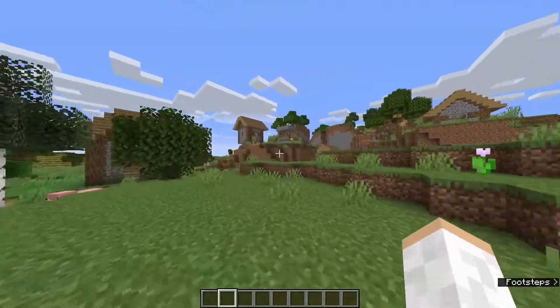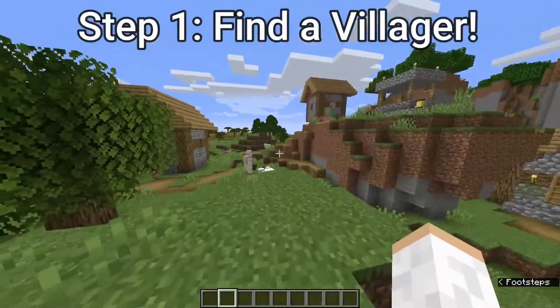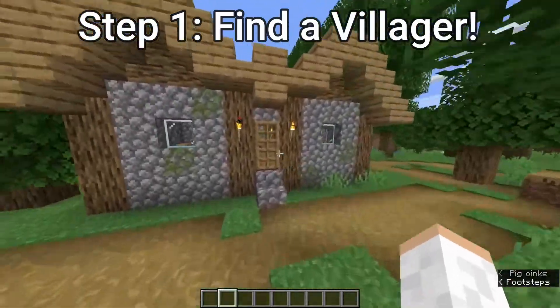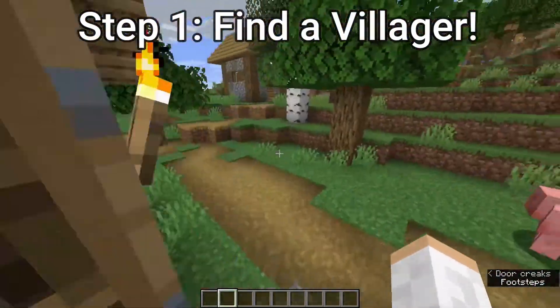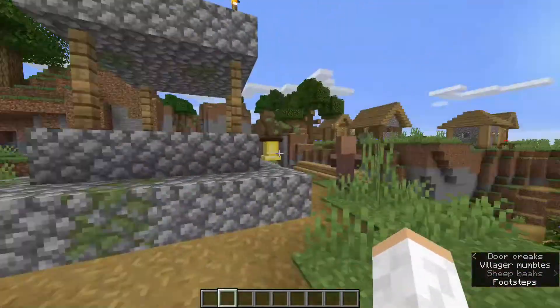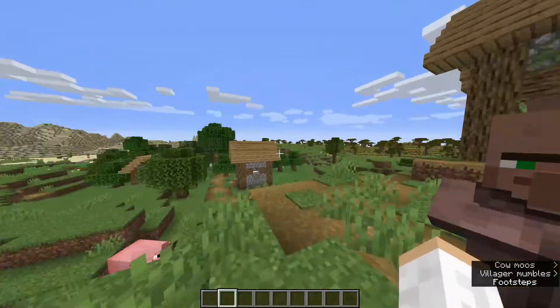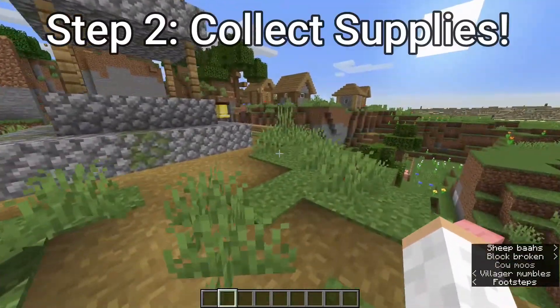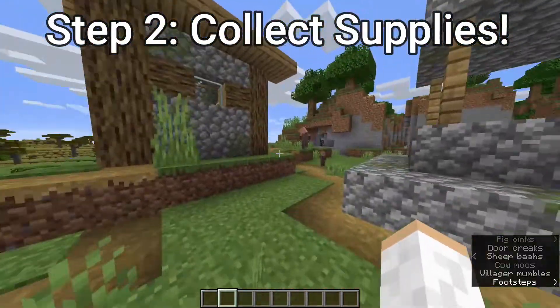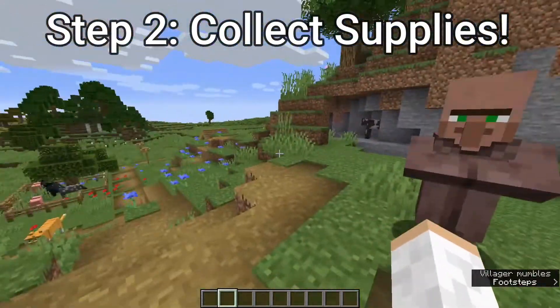The first thing you're going to want to do is find a village exactly like this. We just found ourselves a village and we're going to need some villagers. We're going to go look around for a villager and once we find one I will show you the next step. We got a ton of villagers here — this is good, it's not an abandoned village. The next thing we're going to need is some sugar cane to make paper and then four planks of wood.